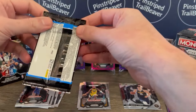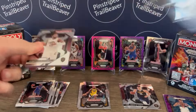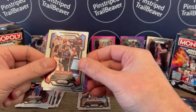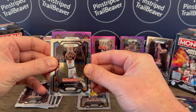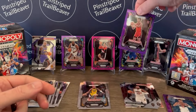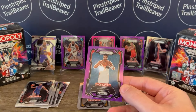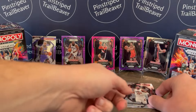It's time for the last pack — we're hitting that Wemby, I can feel it today in my bones. We hit a Donovan Mitchell on that different design. Cade Cunningham, Julius Randle. And the purple — we are looking at a Rocket — it is Amen Thompson, purple rookie card. So that's cool. I'm going to put that up over Jamal Murray right there. Here's the other purple parallel, the Jordan Poole.